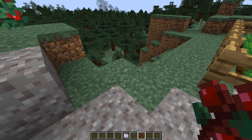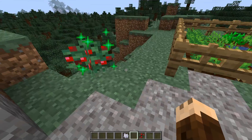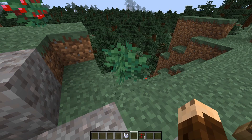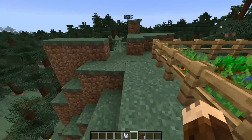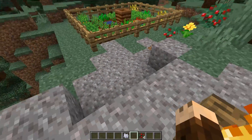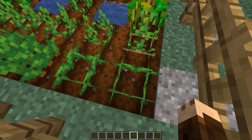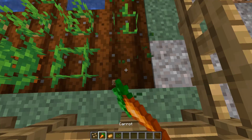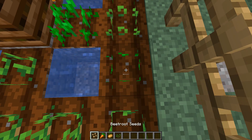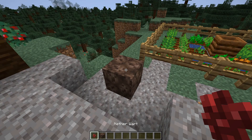There should also be new sounds for the berry bushes, and they sound interesting — just when you place it, when you harvest it, and when you break it. So that's three new sounds for the berry bush, one for the barrel, and one for the grindstone. We have also got new placement and destroying sounds for props, and the nether wart has also got some new sounds.